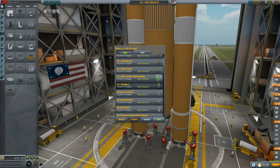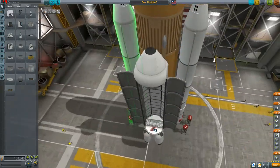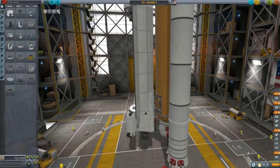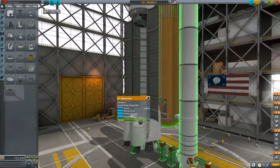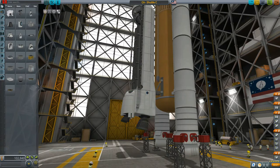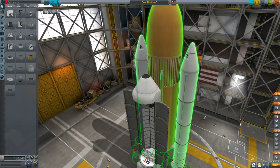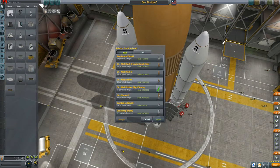Another part of the mod that's included is the cargo model of the space shuttle that was never used. NASA was trying to save cost and thought about building a shuttle without wings, controlled by a computer, that could fly into space, deliver cargo, and come back. This particular one isn't supposed to land — it's supposed to be destroyed. They never did it due to budget constraints, but it would have been cool to see.